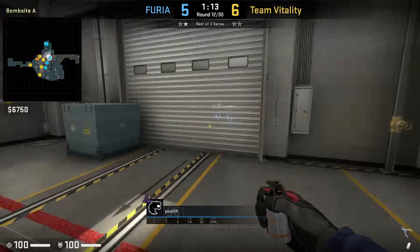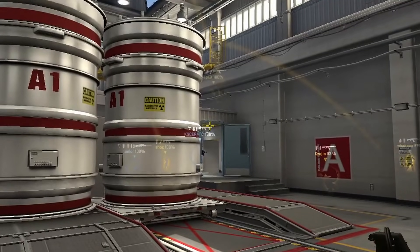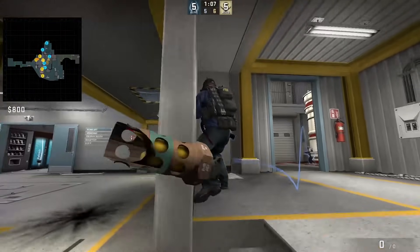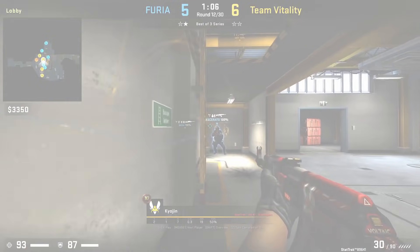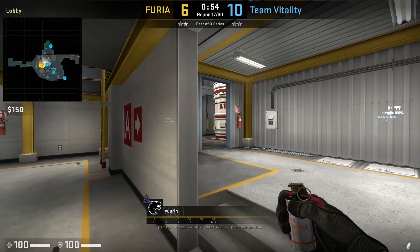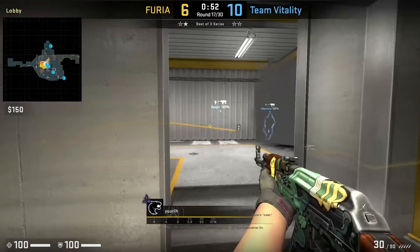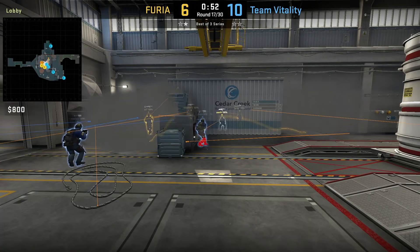Yuri has a set flash for Kesarato to swing hut to peek close. Yuri will position himself with the Ebox, then aims at the light here and left click throw. Kyogen eats the flash and Kesarato swings and kills him. Yuri is going to wallbank kill Kyogen Tetris through the hut. It looks like if you spray to the left of the outlet, you can clear CTs holding Tetris. I would love to see this spot spammed more, especially on retakes.